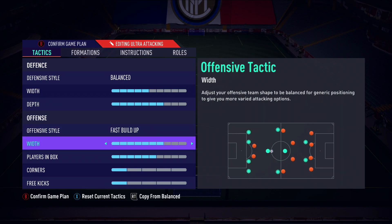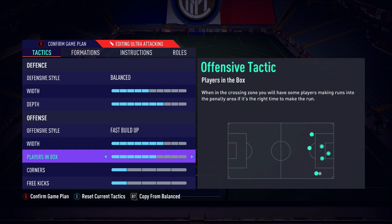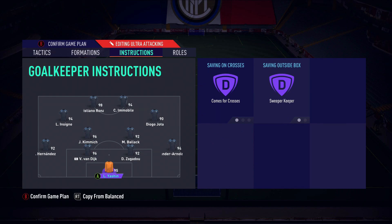For offensive width in this formation, around seven to match the depth was very effective. I don't want to go too wide because I have the CAMs on free roam, but I want a little bit of width because going too narrow can be a bit too predictable when attacking. Then players in the box, corners, and free kicks are pretty much the standard stuff we use across all our formations.